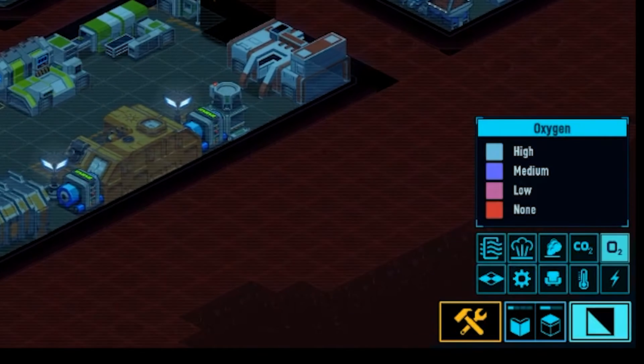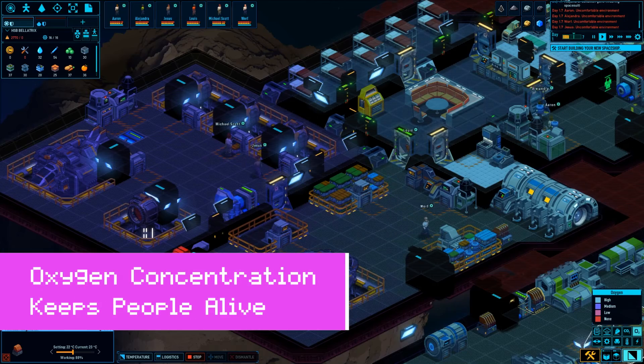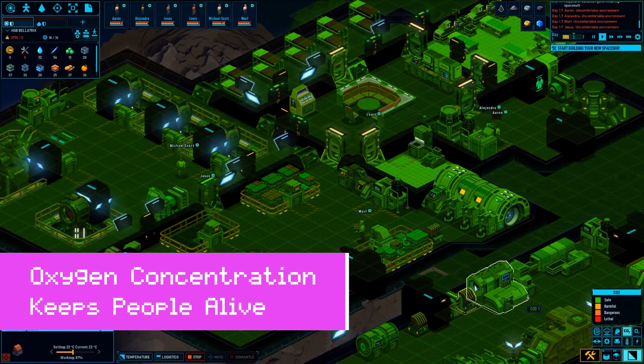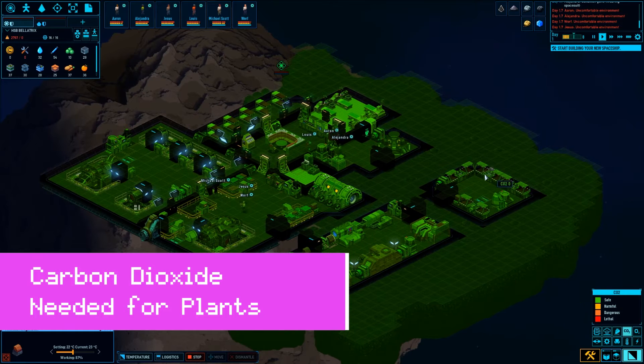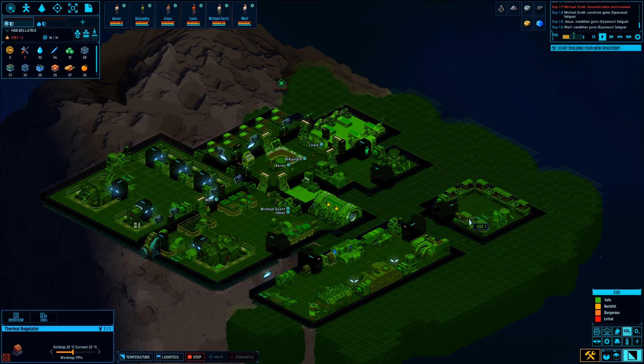This right over here shows you some of the overlays that you must have — to know the concentration of oxygen. On the bottom right corner you even have CO2, and that's important because when you have specific biomes where you're growing crops, you've got to make sure they have a concentration of CO2 to make sure they actually grow properly.